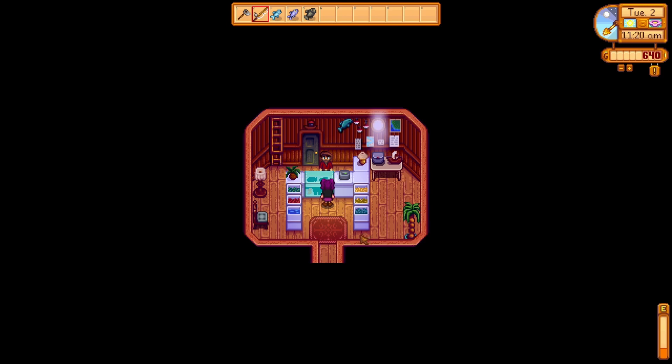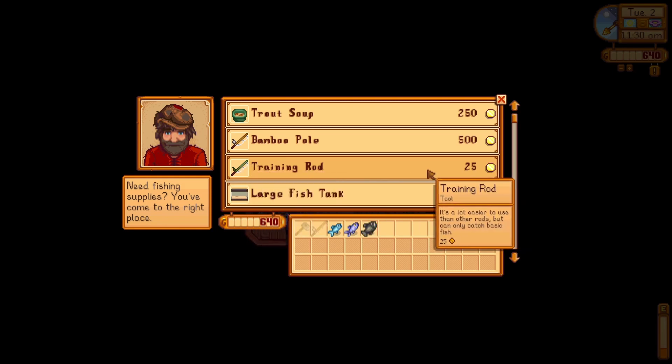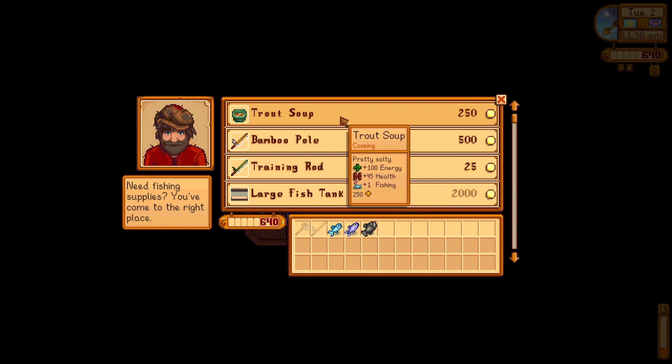You can also add bobbers and tackle that you can buy from Willy or craft yourself — they can increase the size of your bar, make the bar follow your fish, or increase your chances of getting treasure chests. If you go to Willy you can buy different rods. The training rod can only catch basic fish but makes it easier — if you're brand new and struggling, try it out. The best rod in the game is the iridium rod, available from Willy later. There are also foods that give fishing buffs, like trout soup which gives plus one fishing.